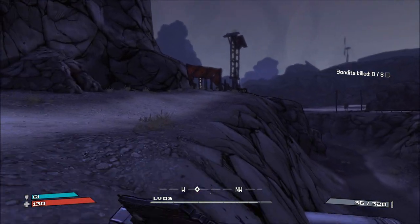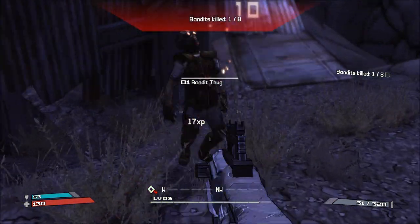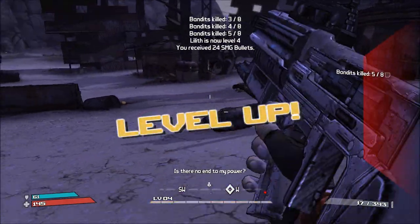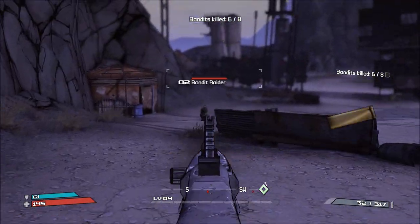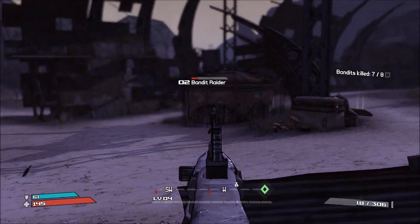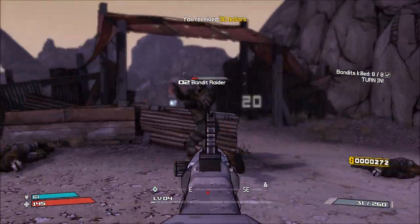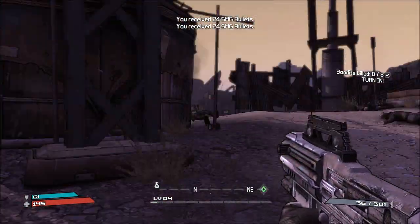Back over this way where we went before - we need to kill eight bandits. One drops over here. Somehow they've magically spawned here - I guess you could say they've run here from the map, but no, they've magically spawned. They're very good at long range. There we go, got him. Take those bullets - we need to go and turn in.